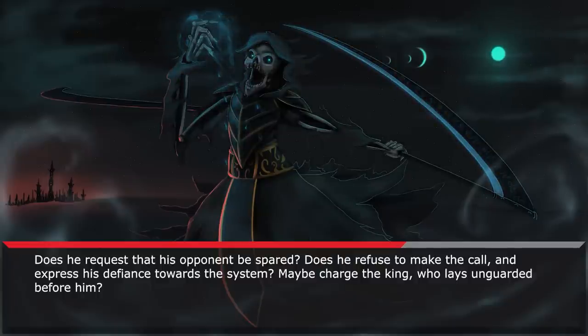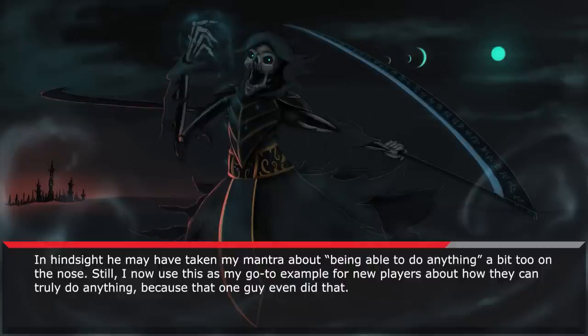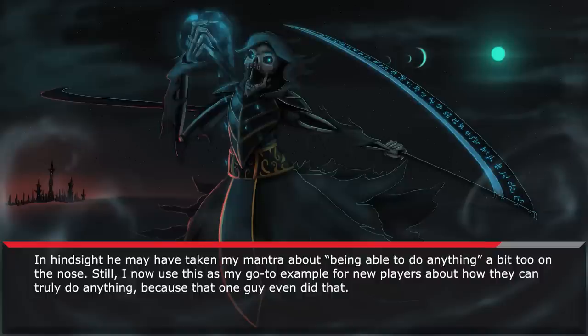So what does he choose to do? Does he request that his opponent be spared? Does he refuse to make the call and express his defiance towards the system? Maybe charge the king who lays unguarded before him? "I stick my finger in his wounds and diddle it around." In hindsight, he may have taken my mantra about being able to do anything a bit too on the nose. Still, I now use this as my go-to example for new players about how they can truly do anything — because that one guy even did that. If that's what this player would do in real life, I wouldn't go sleep over at their house ever.